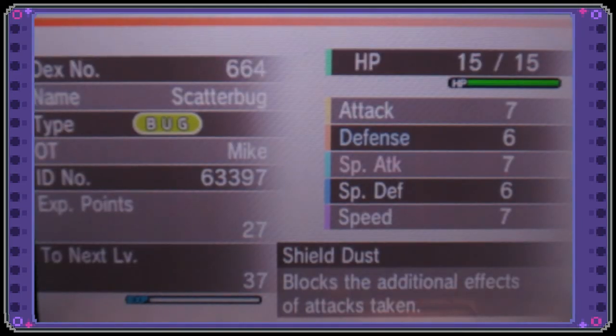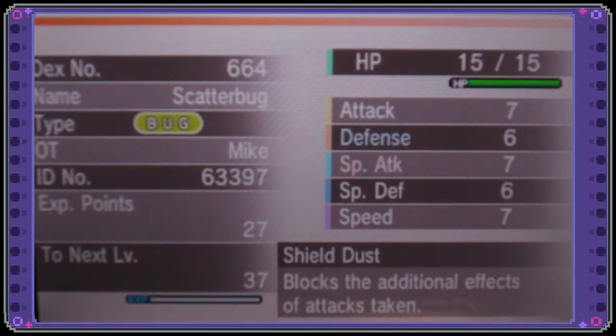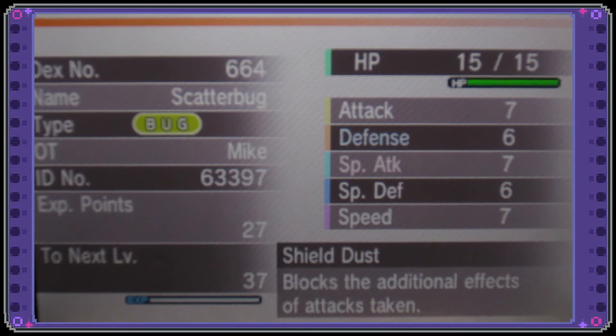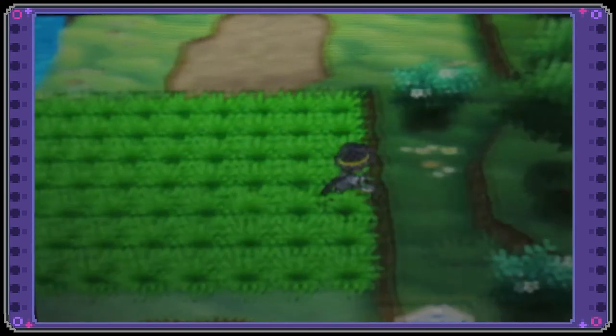So it has — let's look at its nature. It's got Shield Dust and it's got a Mild nature, which has high Special Attack and low Defense, which I don't think is too bad at all. And yeah, it is absolutely adorable. Let's see it in battle so you guys can see how adorable it is.